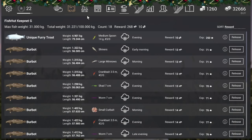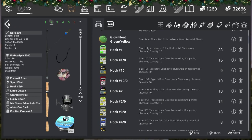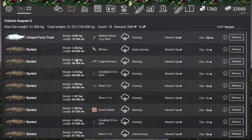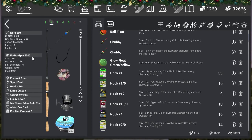Okay guys, the setup. I float-fished and lure-fished. For the float, I'm using my Nero 390 — though the rod isn't really important since a normal burbot is only 1.3 kilograms. I'm using the Fat Boy Spin 5000 reel, fluoro 0.2 sport float line, and a 6.0 hook.